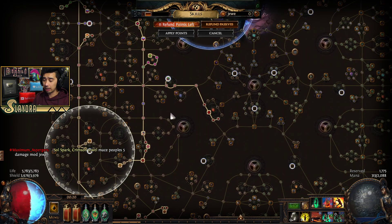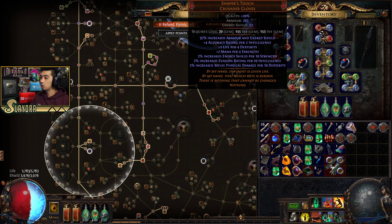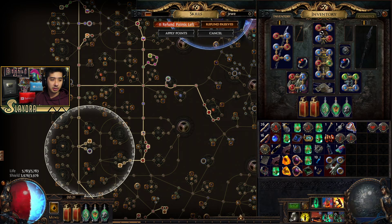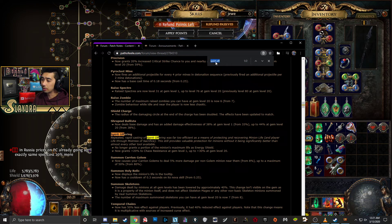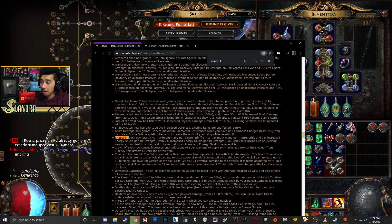As far as the build goes, I'll put the Path of Building in the description box, but some items are heavily getting nerfed. Shaper's Touch normally gives 2% increased energy shield, and that's being nerfed. It used to give 2% increased energy shield per 10 Strength, and now it gives 1% — basically a half reduction. That's a pretty big nerf. Zombies also took quite a few nerfs.